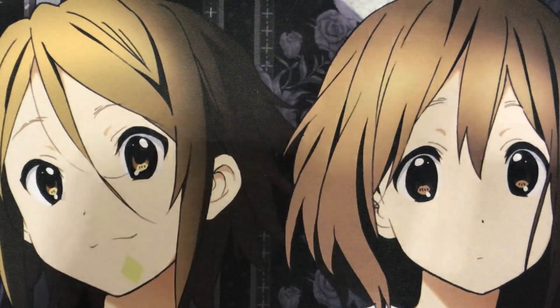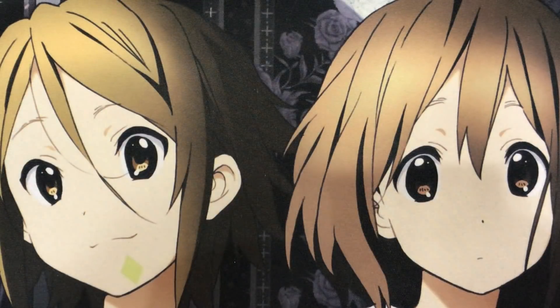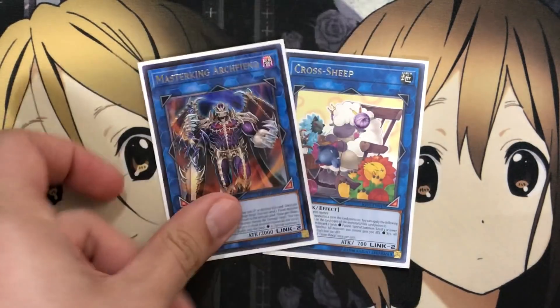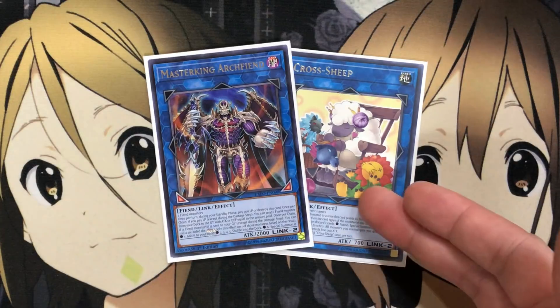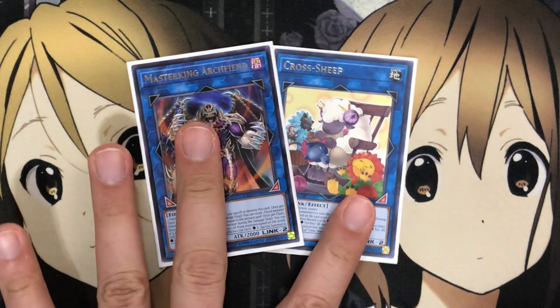I also run one Crystron Halqifibrax, also known as Needle Fiber. With all the tuners in this deck, it provides easy special summons for more resources, better link arrow options, and more plays. I run one Formula Synchron for the draw power, easily made with other tuners and level one monsters if you don't use Crystron. I also run one Cross Sheep and one Master King Archfiend. Cross Sheep especially benefits this deck since you do all different types of summoning, giving you all the different benefits.